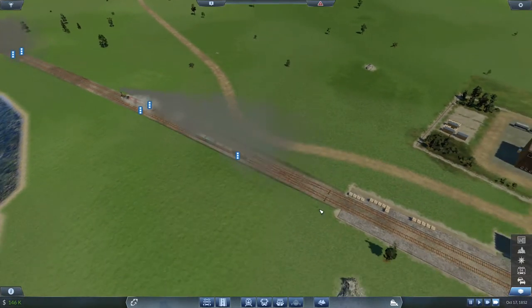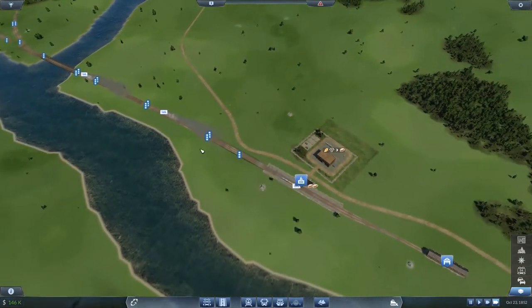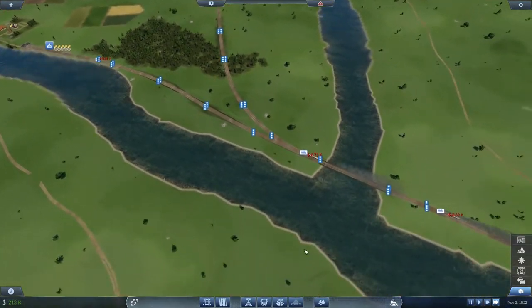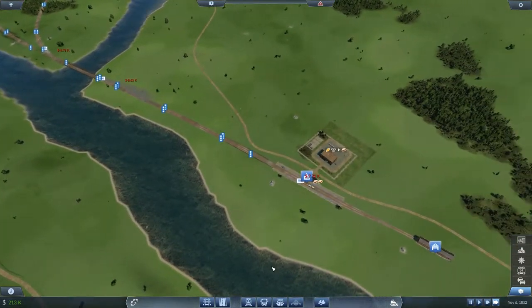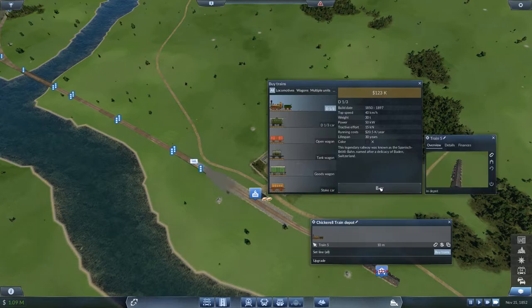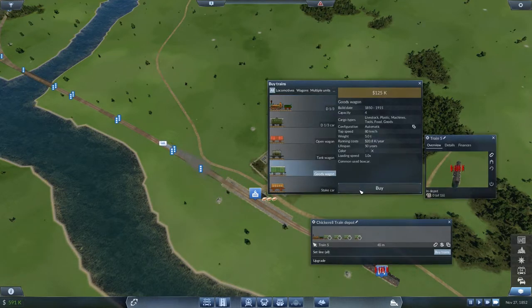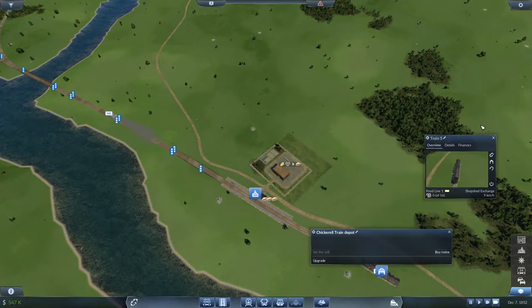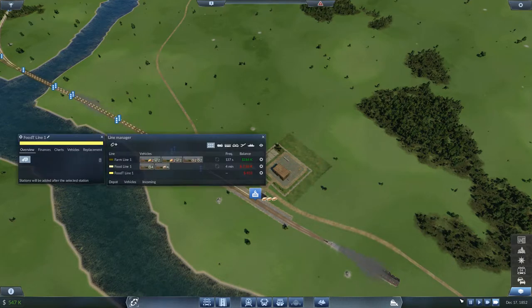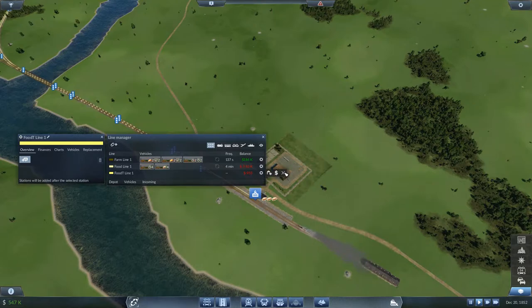We've got a nice little train system going on — trains moving in to pick up stuff and hopefully making money. We need another train to pick up this food, so I'll take out another small loan. I'll clone a train and assign it to the food line. I'm also going to delete the food truck line as it's unnecessary — Food Truck Line One, deleted.